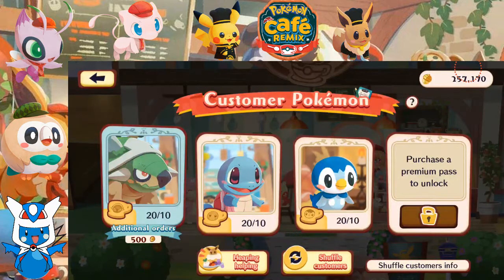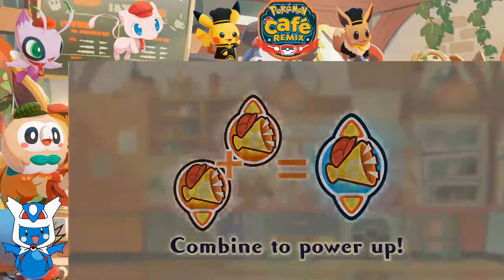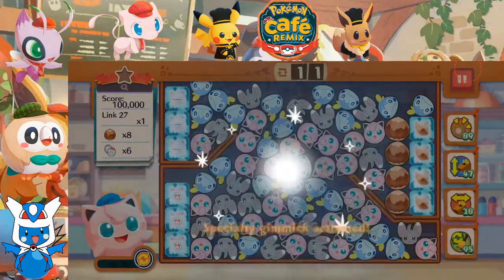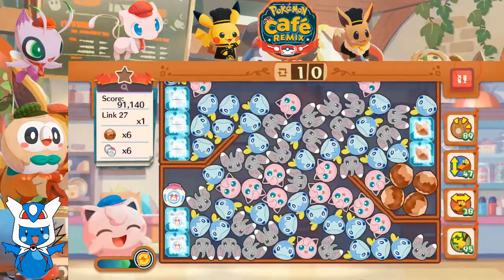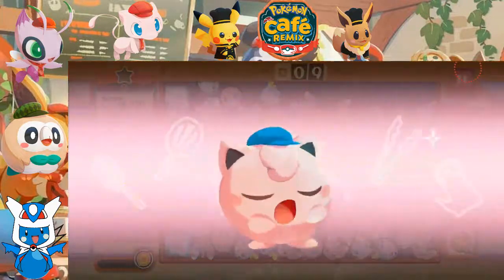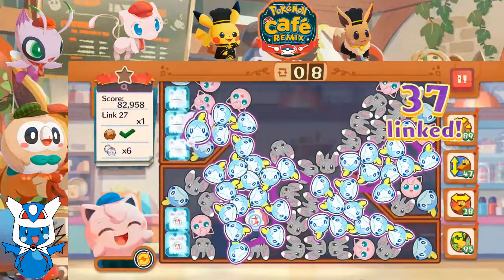Let's give this to Piplup! Jigglypuff, let's go! Alright, we got some ice to deal with! Let's get rid of the rest of these nuts here - we still have to get a blink of 27, which that'll handle!